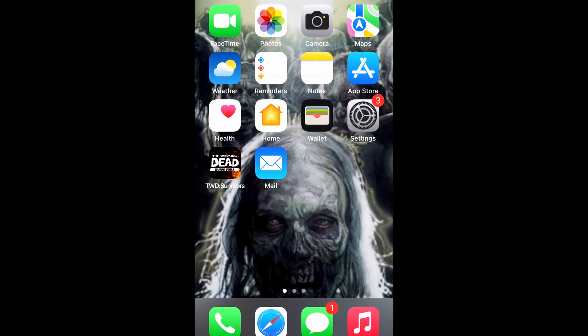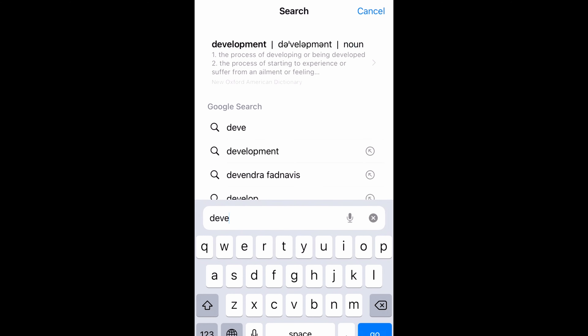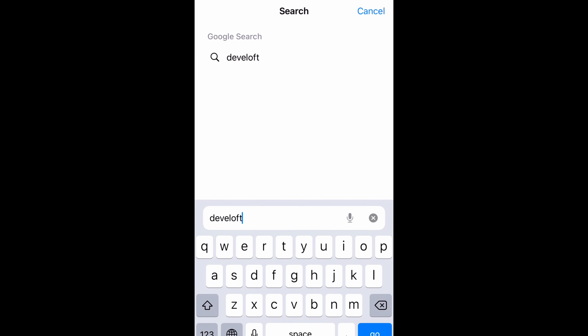So are you ready? Then open your internet browser and type develop.xyz. Once again, develop.xyz.